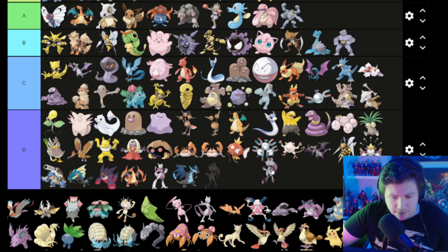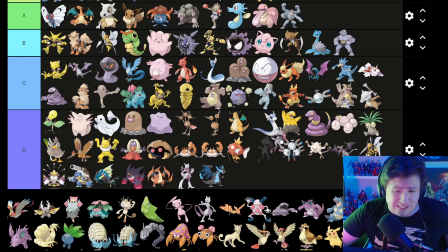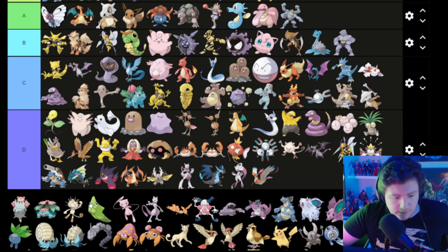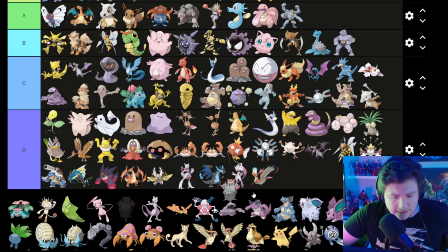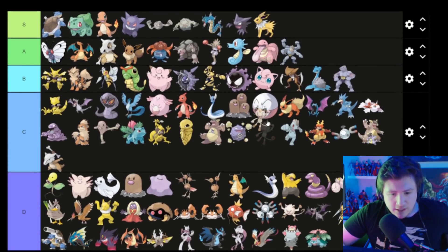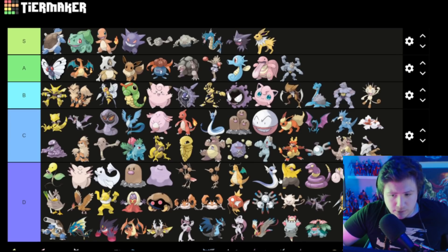Is that like a Mew 3? I don't hate the design but I don't like it either, so that goes in D. A few more I'm not sure of — D, D. Is that a Slowbro wearing a shell? What in the world is going on with Pokemon? Meowth is pretty cool — I'm gonna put him in B.